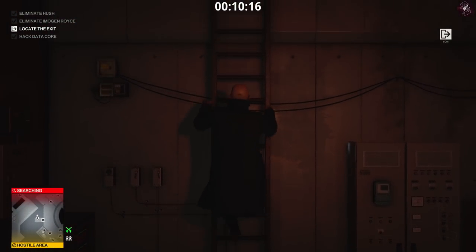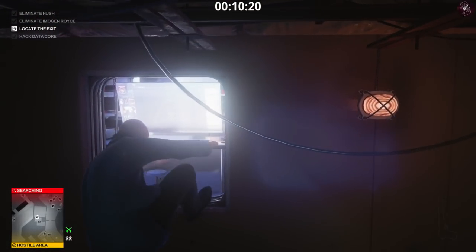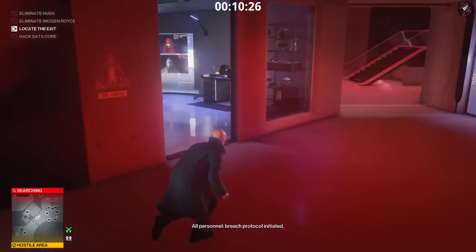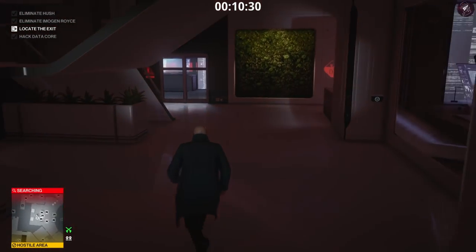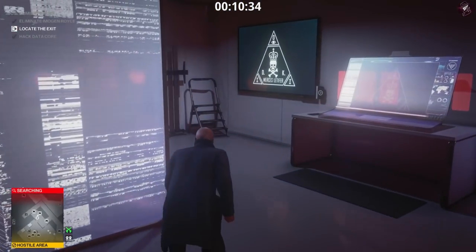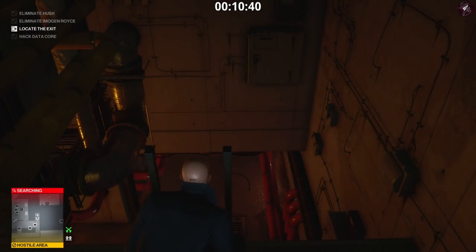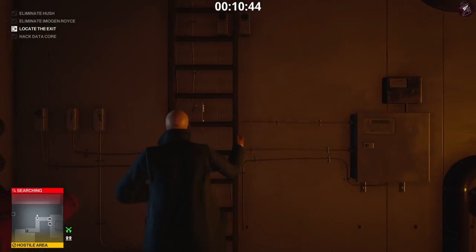Once you go through this vent you'll be in another room. There are going to be guards in this next section. You can't turn right because all the shutters are there, so go past these stairs, through this door, and into the vent to the left. Once you climb down the ladder at the end of the vent there's going to be a ladder on the other side that takes you up to street level, which is actually a secret access point.